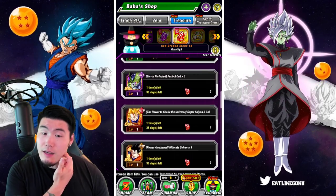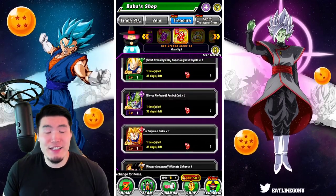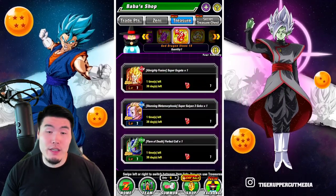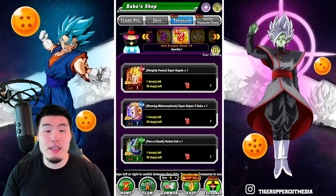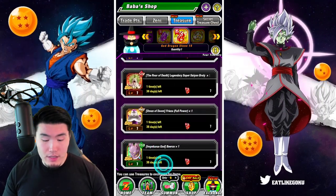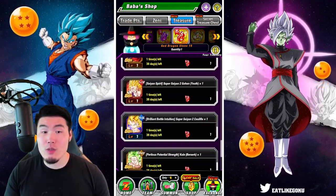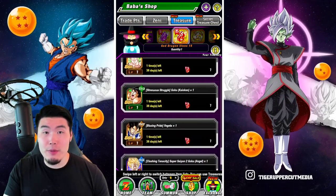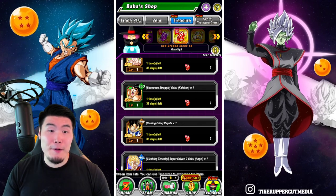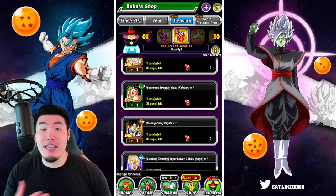Those are really your options. What you ultimately choose is up to you depending on what you need. If you're a collector, go for a Dokkan Fest unit. If you care more about performance, I would still go for Super Saiyan 3 Vegeta, though the non-Dokkan Fest units I highlighted can also be a good option. But keep in mind those guys are available on every banner in the unfeatured pool, so chances are you'll get them eventually if you just play long enough.